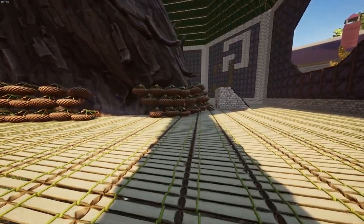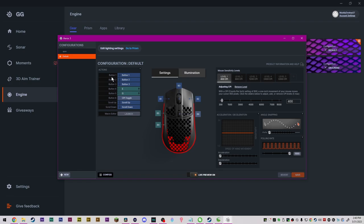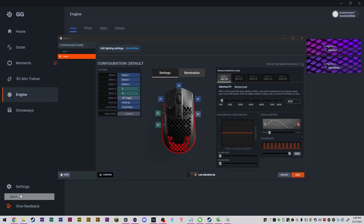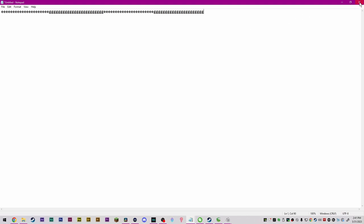A useful tip is binding a keyboard key to your mouse using software macros. My SteelSeries software lets me set up a macro to spam a key while holding a mouse button. This helps a lot when picking up items off the ground after destroying builds, as well as loading and unloading stick pallets and stem pallets, and just building in general. I'll leave a link in the description for more detail on this.